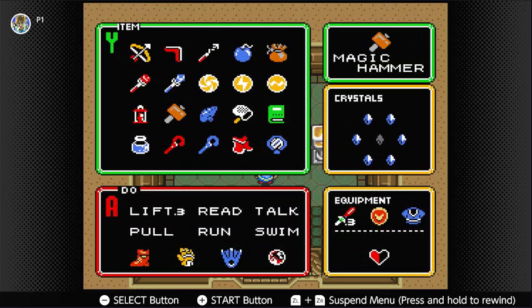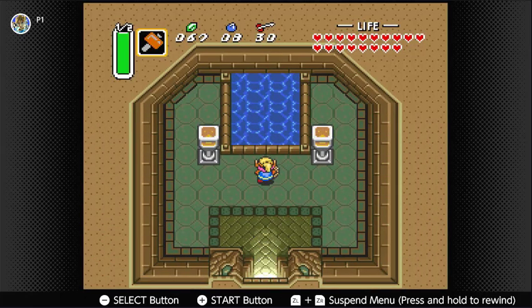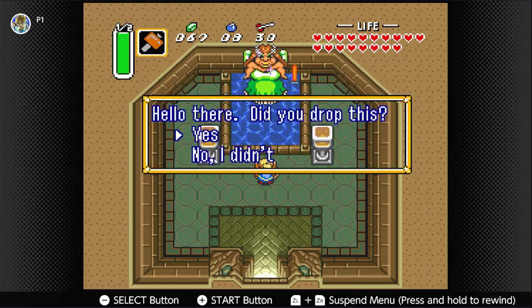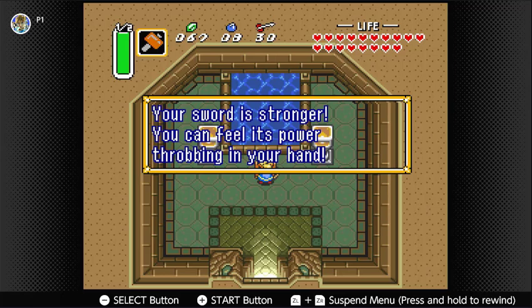There's one other item we can upgrade here, and we are definitely doing that because it makes the remainder of this game much easier. Throwing in our tempered sword here will give us a new sword which is much better. Yes, we did throw that in. We have the golden sword — the strongest sword in the game.